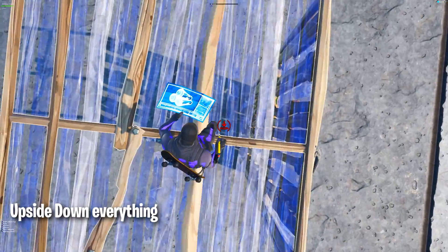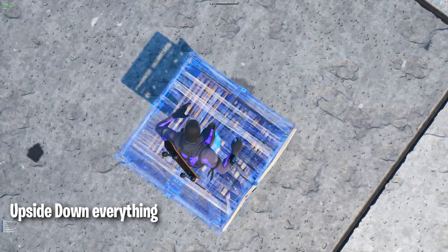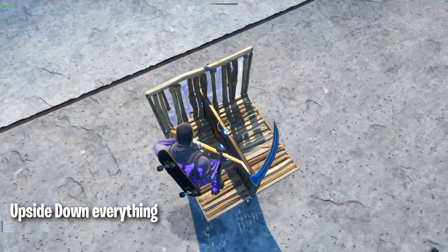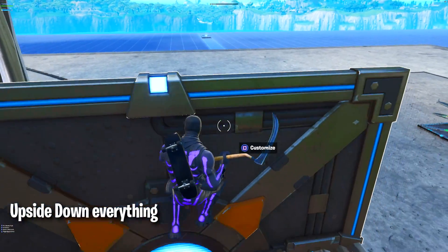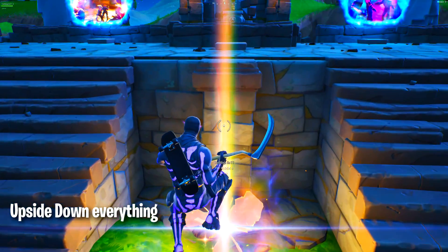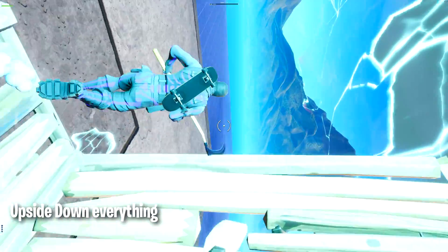My screen is shaking a lot right now and the player spawner is shaking too — I'm just gonna place it. As soon as I place it, it's gonna be inverted. Once you have the player spawner like this, that means you did the glitch correctly and your island is now glitched. Every single time you enter your island you're gonna be spawning upside down. Go back to the hub and re-enter your island — you can't just respawn, you have to go to the hub first and then enter.